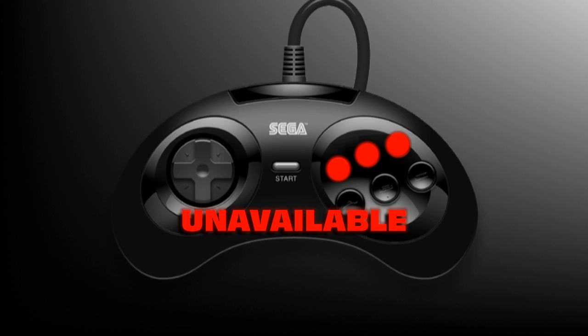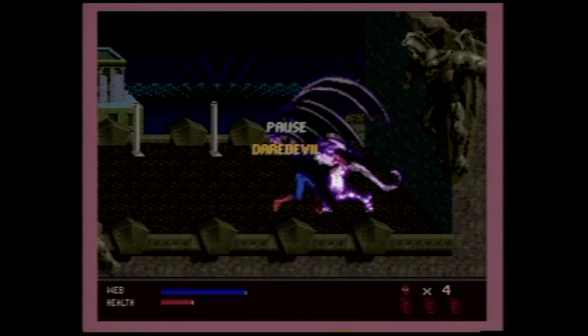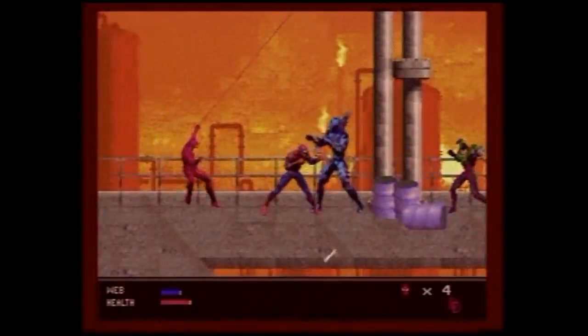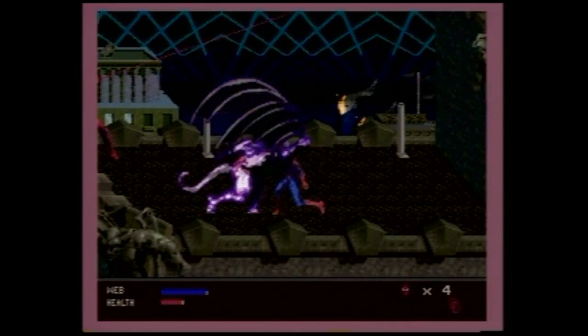You'd think it would be something simple, like pressing A and B together, but no. You've gotta pause the game and select Daredevil. I've never seen this done in any other game — why is this even necessary? Worse yet, the game is one player, so you can forget about a Spider-Man and Daredevil team-up.